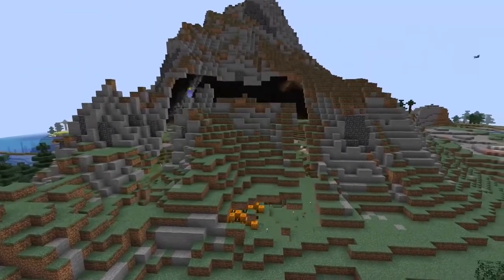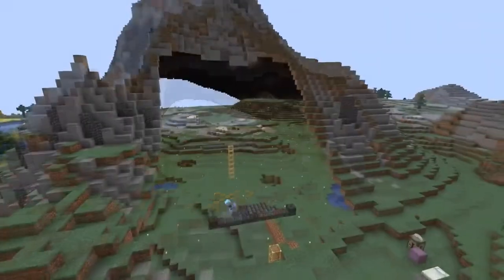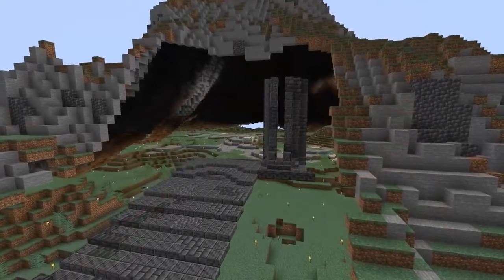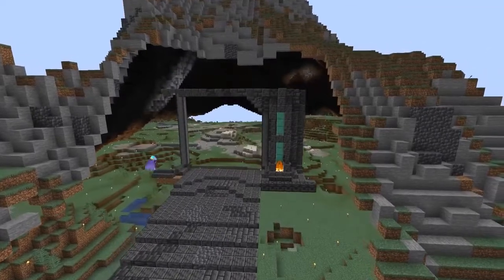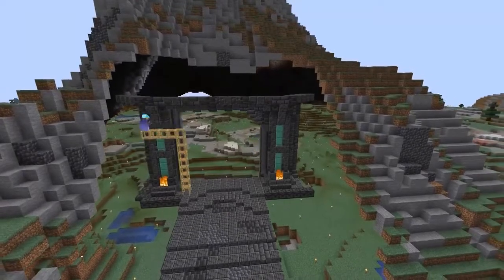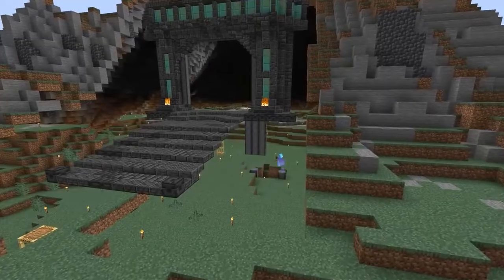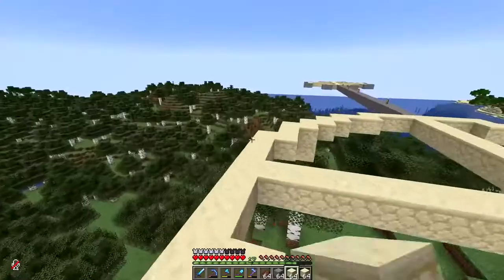First up we're looking at Tango Tech, who is building a base inside of a giant mountain. This mountain wasn't actually built by him, but he's using it for his base and it looks absolutely insane. He's built only the entrance so far, but even the entrance looks crazy. All he knows for sure is that he's going to be building a storage room inside of it. This is a great use of his copper farm, being able to use oxidized copper inside, and it looks absolutely great.